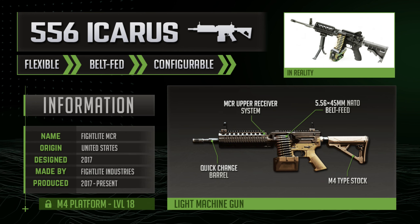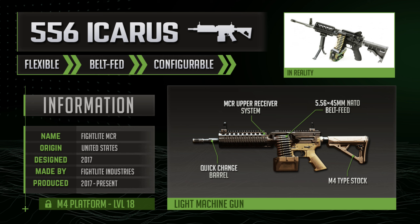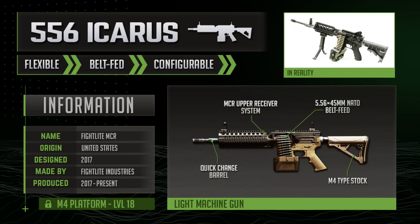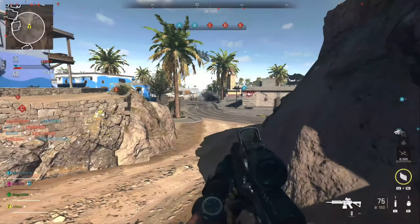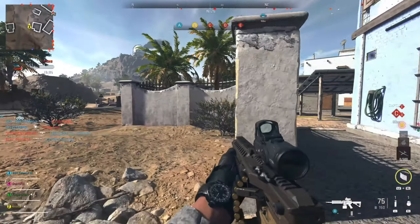The 5.56 Icarus in Modern Warfare 2 is heavily inspired by the Fightlite MCR, or Mission Configurable Rifle, a squad-automatic weapon based on the older Ares 16. Its flexible design allows it to be configured to suit a wide array of combat scenarios, transformed from an infantry rifle to a carbine-type gun to a light machine gun, featuring quick-change barrels, a rail interface system for mounting various optics and accessories, along with a dual feed system making it compatible with both belts and assault rifle magazines.